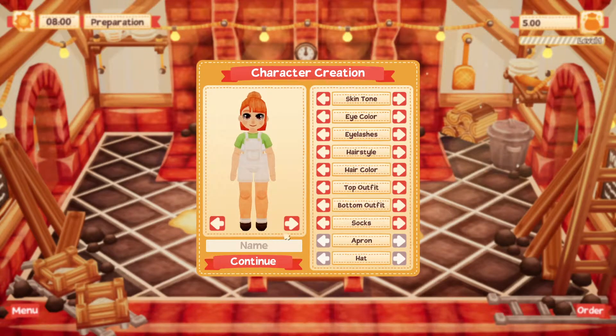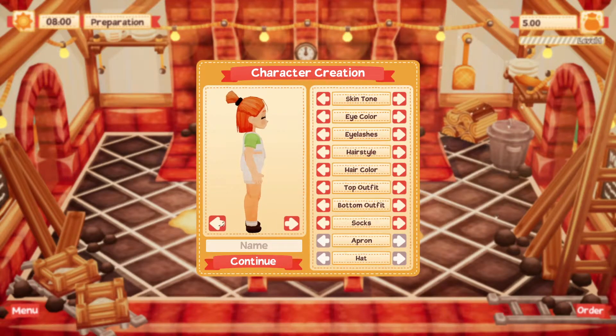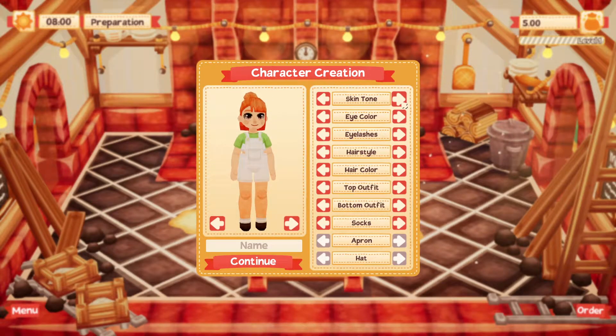Look how cute the character is! You have all kinds of choices over here, so that's going to be really fun. You can turn her all the way around. So cute. Let's check it out. Let's go with that skin tone. Let's go with green eyes.